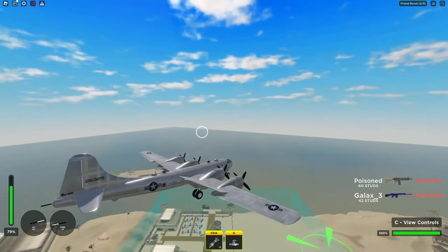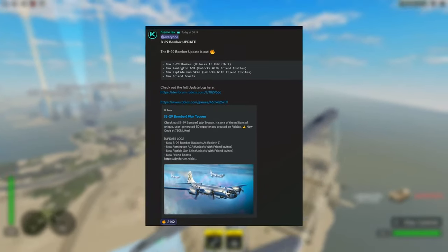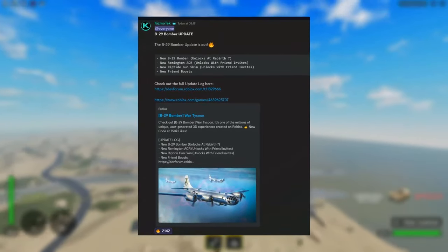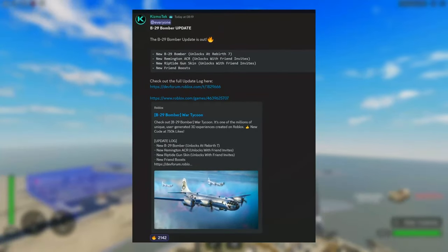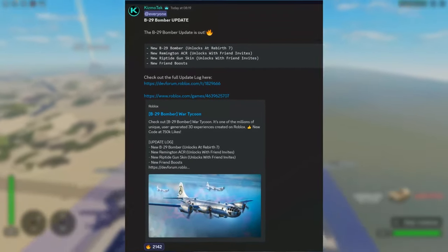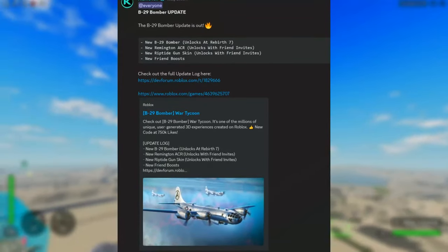The brand new update log was posted by Kismotech and I'm going to be reading it to you right now. B-29 Bomber Update is out. The new B-29 Bomber is of course added, the new Remington ACR unlocks with friend invites, the new Riptide Gun skin unlocks with friend invites, and then the new friend boost. And this is all that we have in this current update.